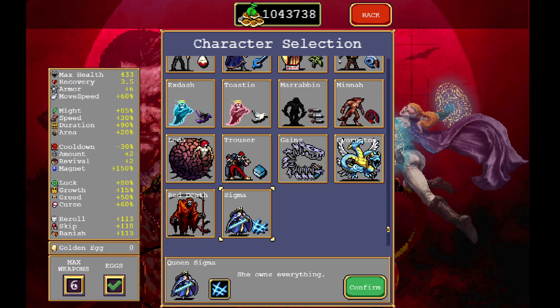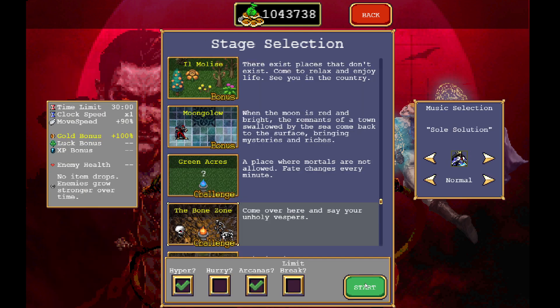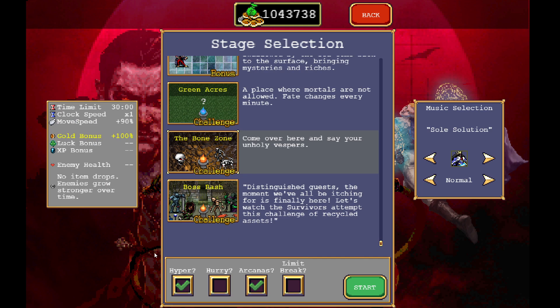For the setup, we are taking Queen Sigma with one max weapon, and then we are going to go into the Bone Zone. We want Hyper on, Hurry off, Arcanus on, and Limit Break on. Limit Break is essential for this build.